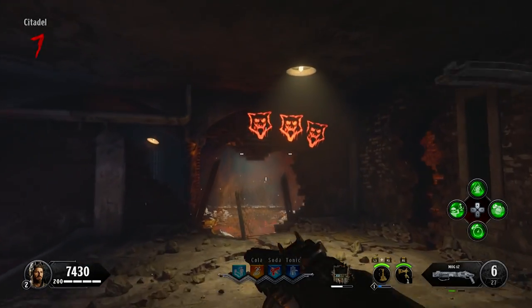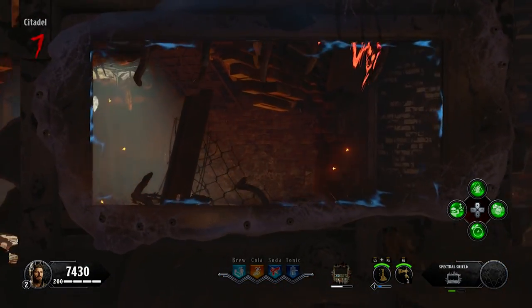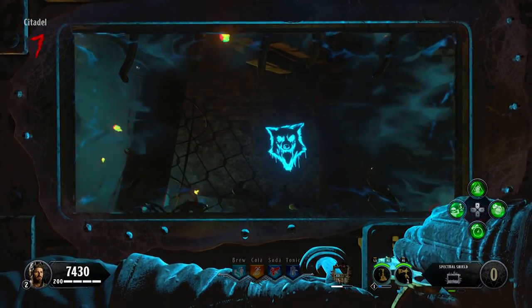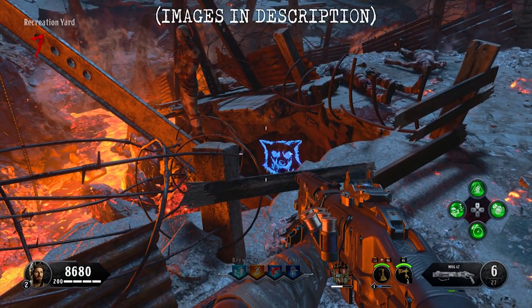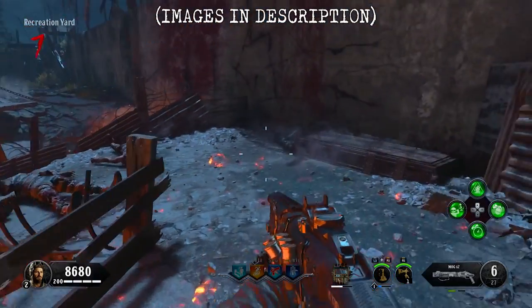This dog head has a tendency to not spawn in immediately, so if you can't find it on your first look through, go back and search again. Starting in the recreation yard, the first location can be found to the left of the swordfish wall buy. This one is hard to see when looking through the shield, so here I'm showing you where it is without the shield just for clarity purposes.